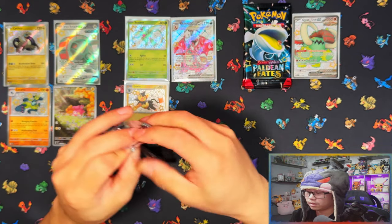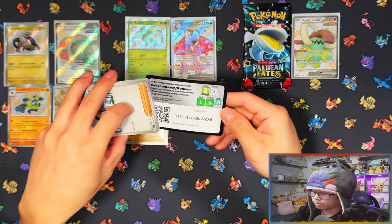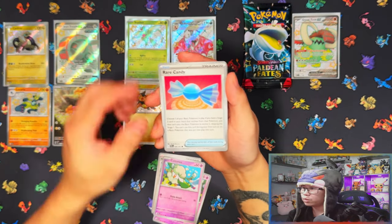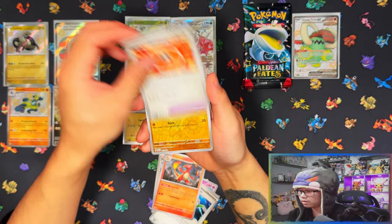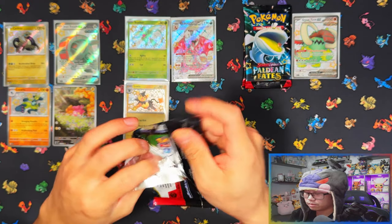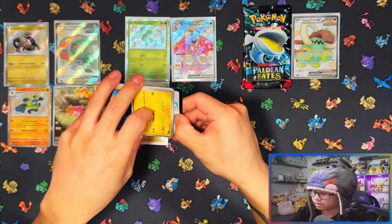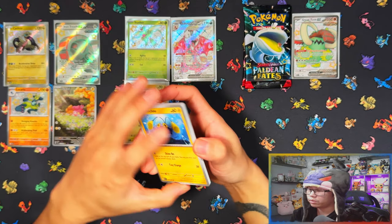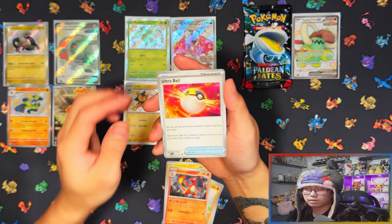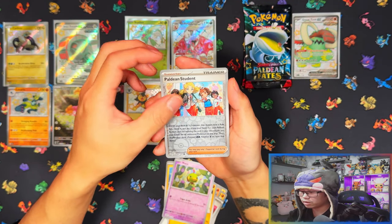Only two hits from the Charizard tin but that's still a 50% ratio. I'm pretty sure in every Paradox and Fates video I've done it's been a 50% or more hit ratio. With how many baby shinies exist, pulling doubles probably isn't going to be that bad unless you're doing a poker-level opening volume. I'd say the majority of people will pull around 50% of the baby shinies before they start hitting mostly doubles, depending on how many packs they open.